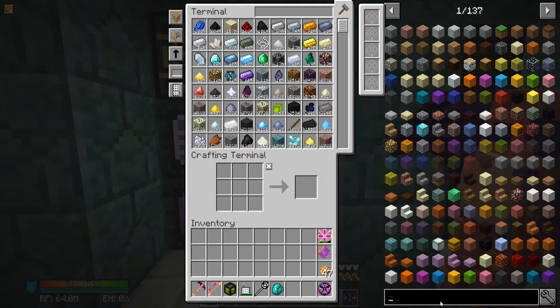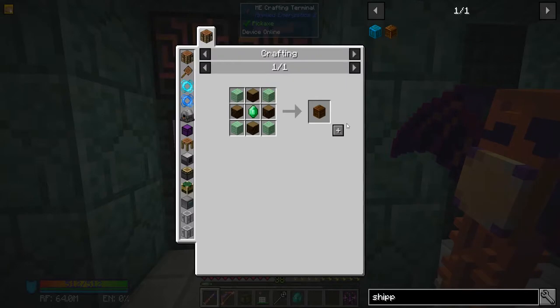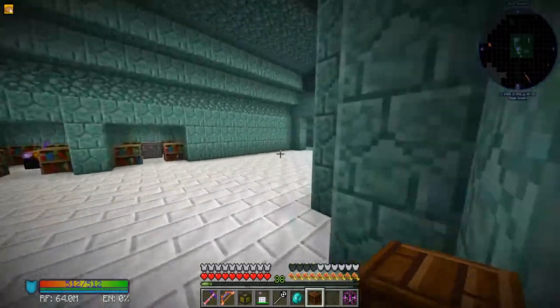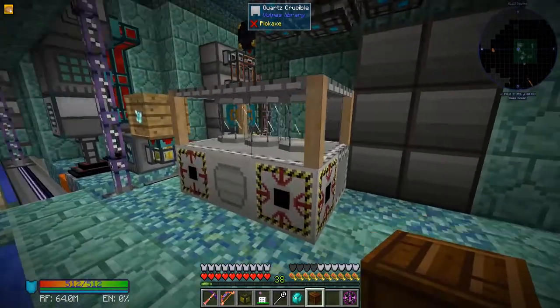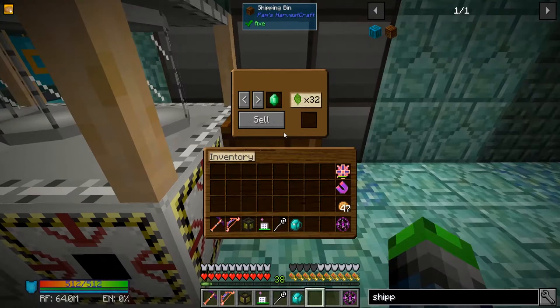So today I want to look up a shipping bin. Let's have a look — oh my gosh, that is so expensive. Oh wait, we can actually afford that. Wow, I wouldn't have thought. All right, let's put it right next to our machine here.